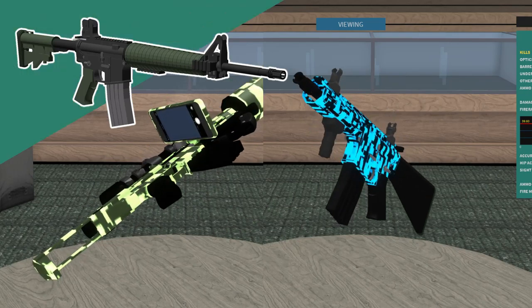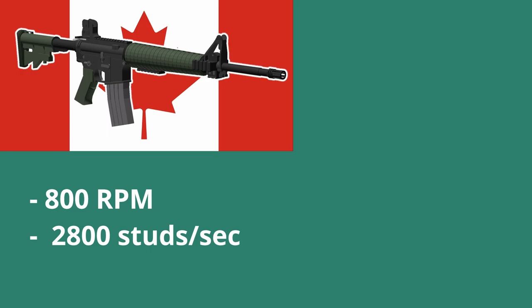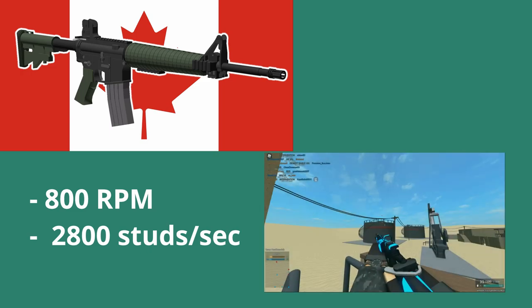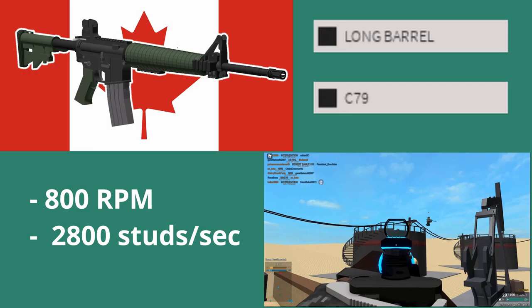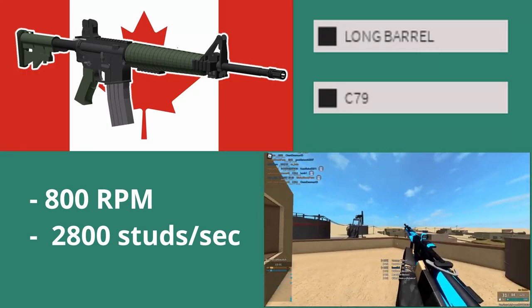Take the C7A2 as an example. The C7A2 is a Canadian assault rifle with a high rate of fire and above average muzzle velocity. By default, this gun is built for long range and has access to multiple attachments that help improve and optimize the long range performance this gun was built for.